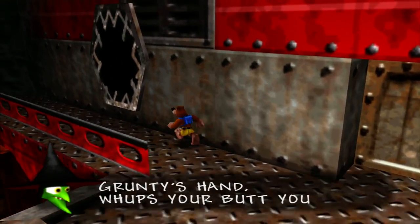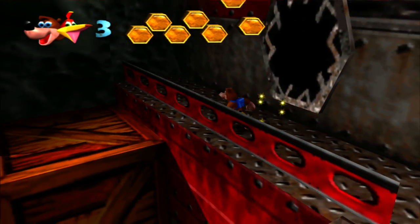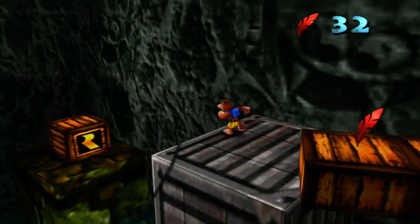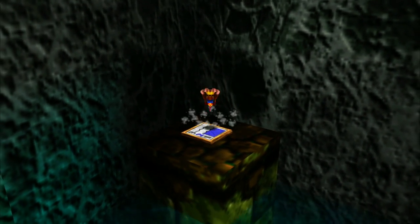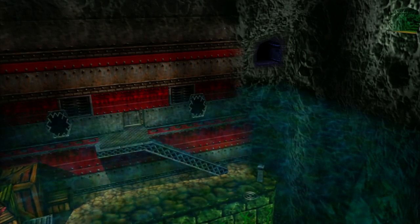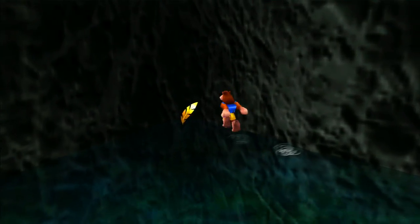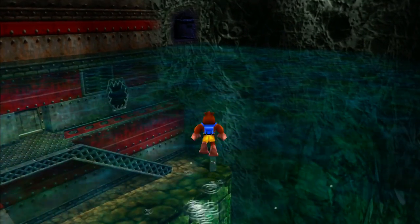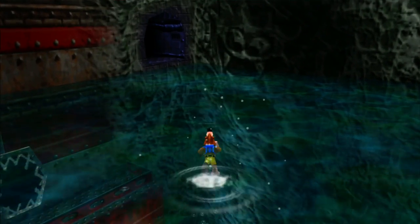And when the back of Grunty's hand whoops your butt, you'll hardly stand. That's a pretty good rhyme. We're supposed to be coming over here to these boxes, and is that the Rare symbol? Yes, it is. Once we hit this switch, that'll make the water level in this room rise too, which will let us go to a new room right over there. I actually want to pick this up — we're probably going to need a couple of golden feathers for this next area, just for something we're going to do. We're basically going to cheese a boss fight, but the boss fight's not really that hard to begin with, so it's whatever.